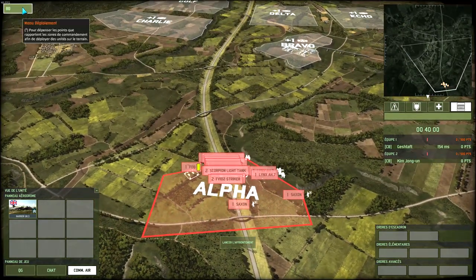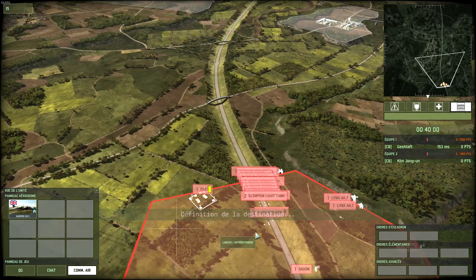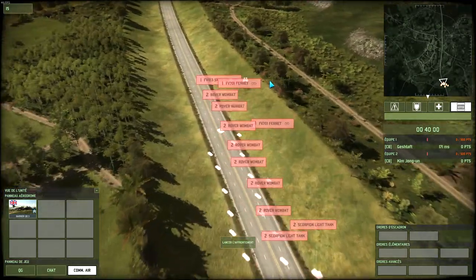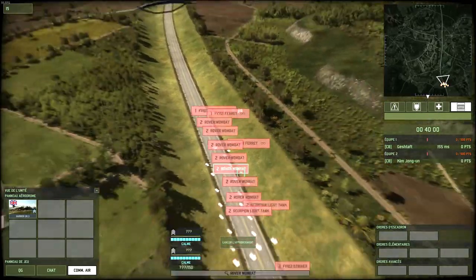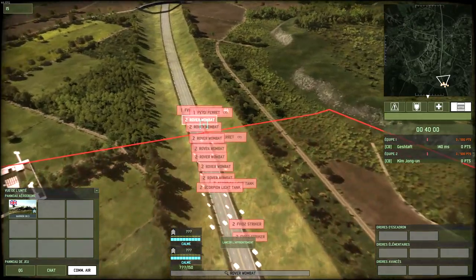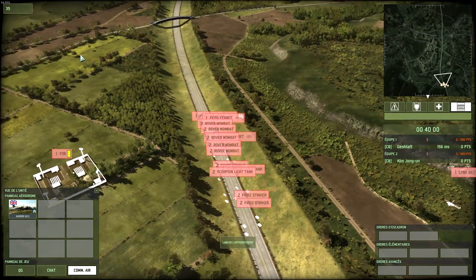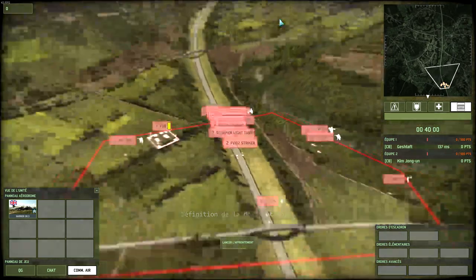Milan SIS there, another SIS on the other side. I'm gonna need AA, still need one Scorpion, and let's get that Stormer — zero points, perfect.